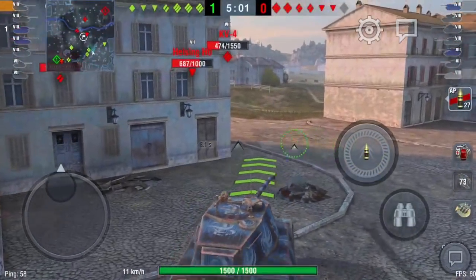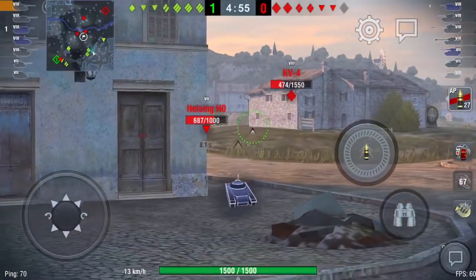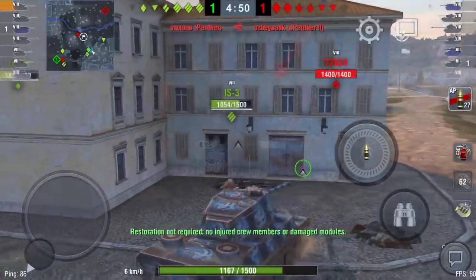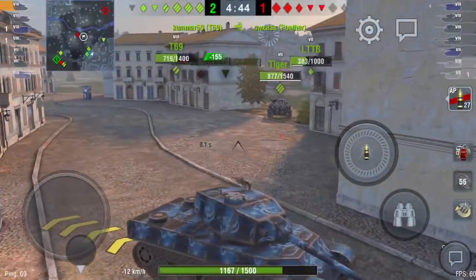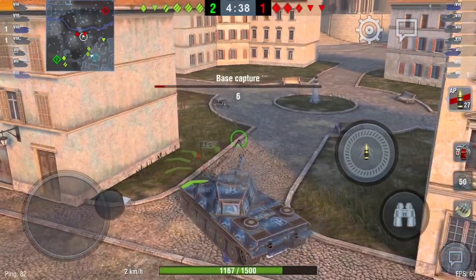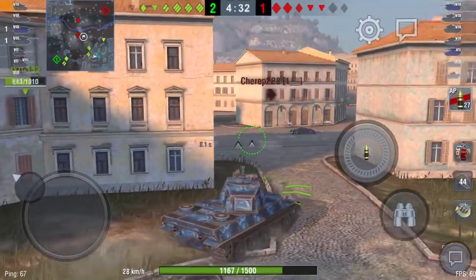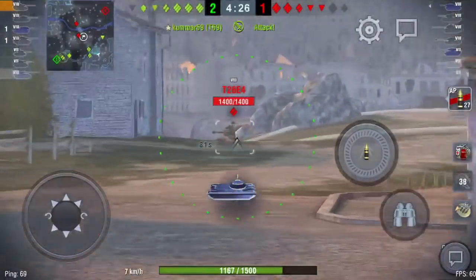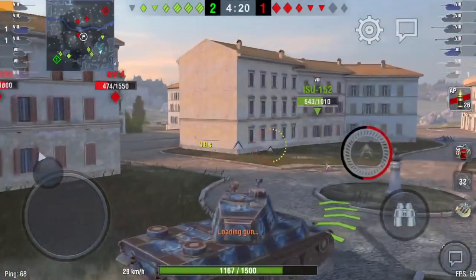One other thing about this tank — its gun is pretty good. It's a 100mm cannon and even without calibrated shells it has 1,000 meters per second muzzle velocity. What does that mean? It means it's good for snapshots and firing at long distances. Its dispersion is not bad for a heavy tank, and its aiming time is good for a heavy tank, so you can do snapshots in it.